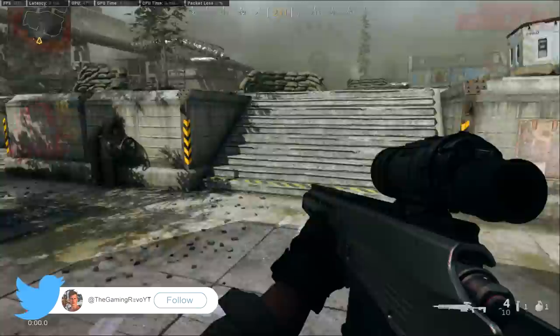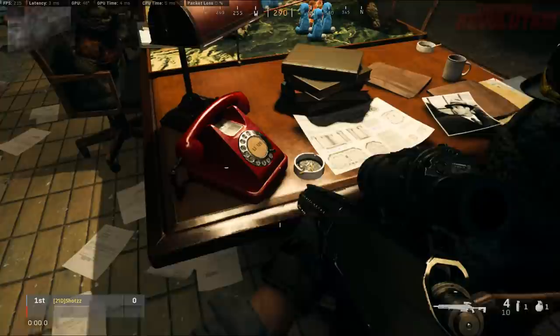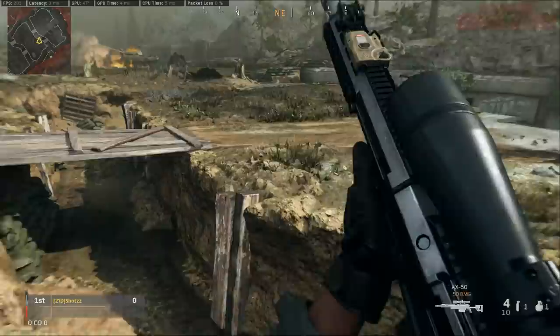In order to access the bunker itself you're going to need a 5-digit access code. This code is randomly generated and changes every single game. This can be done in private matches by the way, so if you just want to do it for fun that is the go-to option.